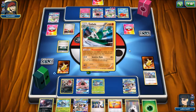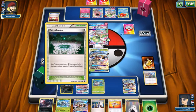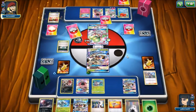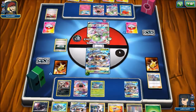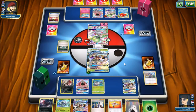My opponent grabs a Gallade and I'm thinking that might be a problem. He evolved into the Kirlia and is going to use Abyssal Hand, drawing all these cards. Even though he's getting all this stuff, I'm thinking it's not really going to matter. He's going to Secret Spring and attach a second Fairy energy. I think he brings up that other Gardevoir.